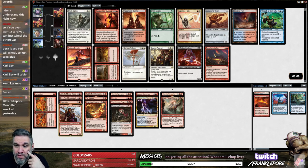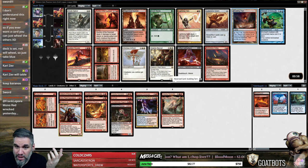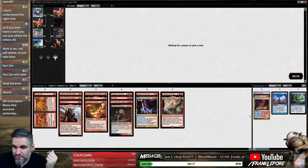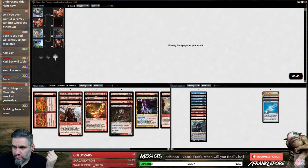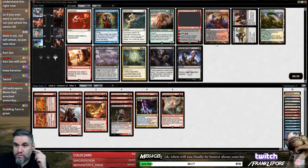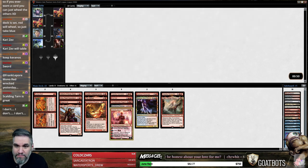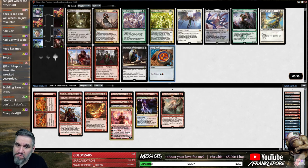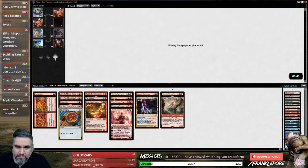This deck is ridiculous. The good Chandra — wow, alright, we'll take that. Pia and Kiran Nalaar — how many four drops? Oh, is it Signet? I do like an Izzet Signet, especially when we have this many four drops. Yeah, Izzet Signet's definitely the pick here. Ideally one of these two will come back — and we know they will. I would also probably play Electrolyze. I can see cutting all the others because they're all double blue except for Riftwing Cloudskate.